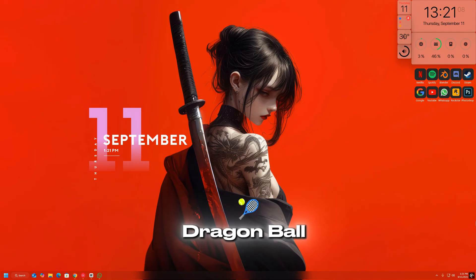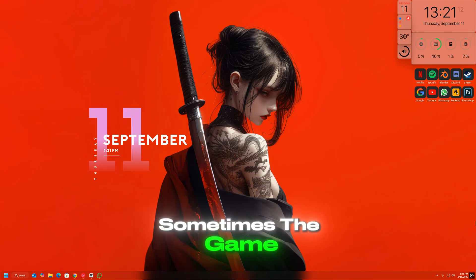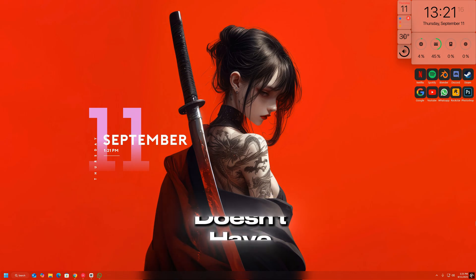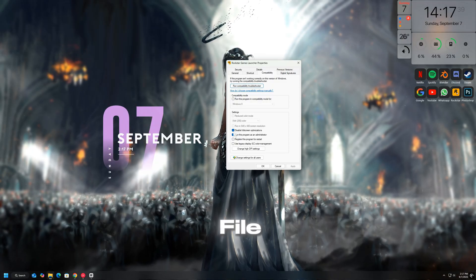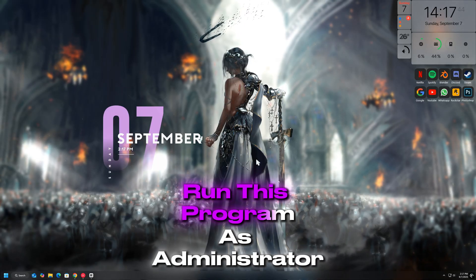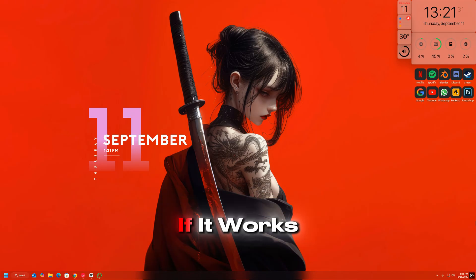The first thing you should try is running Dragon Ball Gekishin Squadra with administrator privileges. Sometimes the game fails to launch or stays stuck on a black screen because it doesn't have the necessary permissions. To fix this, right-click on the game's shortcut or .exe file, select Properties, go to the Compatibility tab, and check the box that says Run this program as administrator. After applying the changes, launch the game again and see if it works.